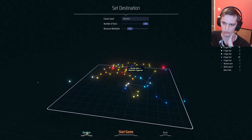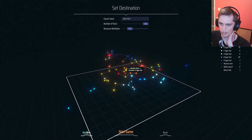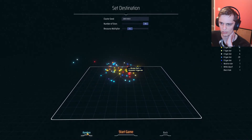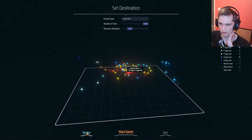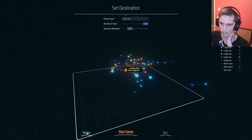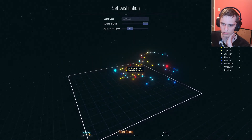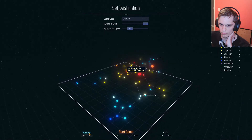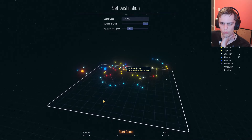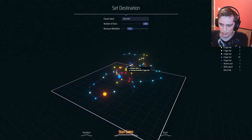I'm just going to shuffle through these until we find something of interest. That one's kind of nice and webbed out. Sometimes it generates these islands, and I'd really like to get one that's got a whole bunch of those islands. I kind of like the shape of that one, so I think this is the one that we're actually going to run with. I'm going to hit start game.